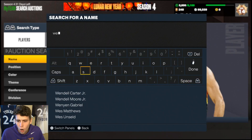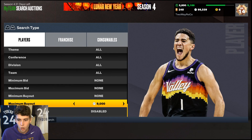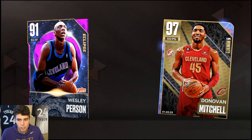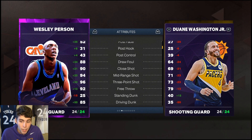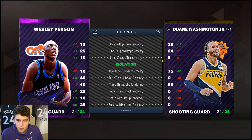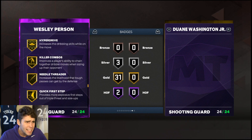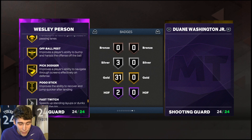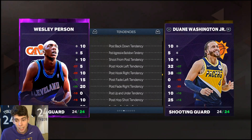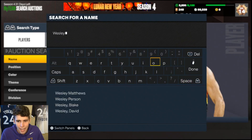Coming in at number four: one of the newest cards, Wesley Person. I haven't used him yet — I'm still running Cam Reddish — but I've seen highlights and the card is honestly pretty good. Good three-ball, good driving dunk, good everything, and solid defense. He has Hall of Fame Limitless Range and Agent 3, which is the big thing for me. He's also got MJ dribble style and Mikal Bridges base on quick. The card has a lot going for him, and I think he's just that next step better than Cam Reddish for no-money-spent players.